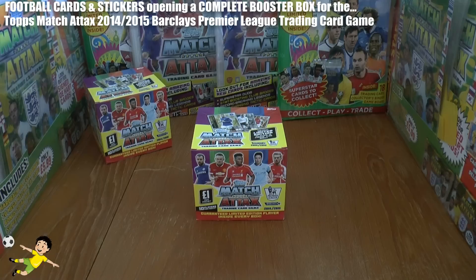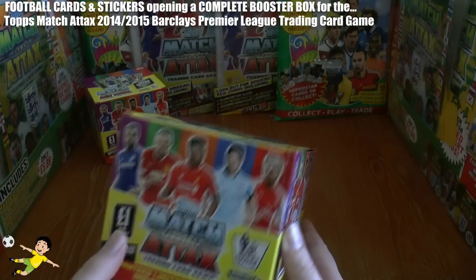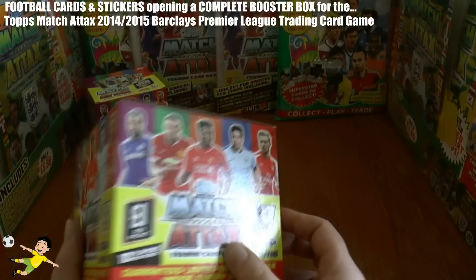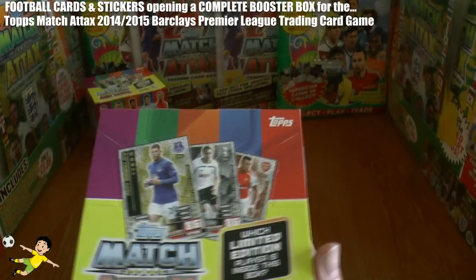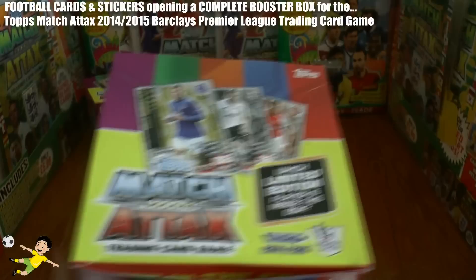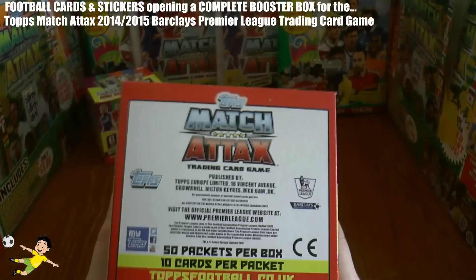Welcome to the Football Cards and Stickers YouTube channel and the premiere of the Topps Match Attax 2014/15 Premier League booster box opening. We've got a totally unopened booster box for the 2014-15 season. Each pack inside retails at one pound and you get 10 players per packet. There's a guaranteed limited edition player inside every box — one of Ross Barkley, Eriksen, or Alexis Sanchez — in gold, silver, or bronze variation, so up to nine different limited edition cards are possible.